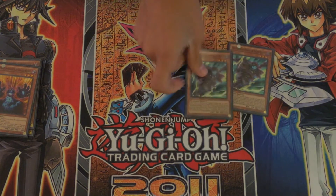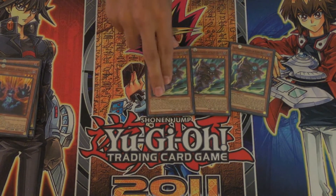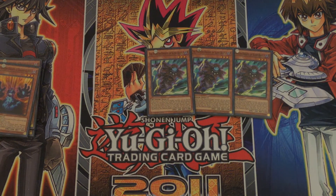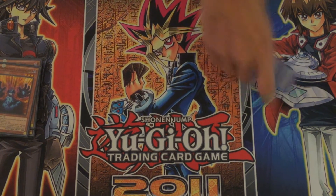Next is three Phantom Knights of Silent Boots. Lets you special summon it from the hand if you control another Phantom Knight, going into some really easy rank 3 XYZ plays. Also is a searcher for basically all of your spells and traps for Phantom Knights. Also really awesome.